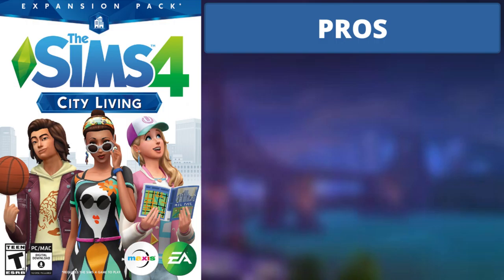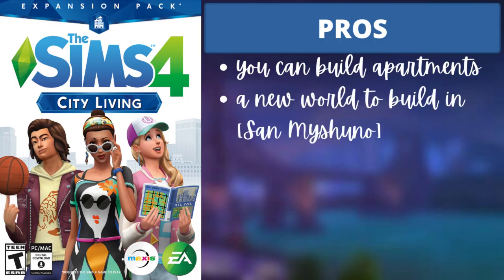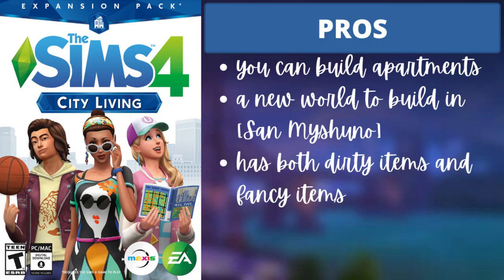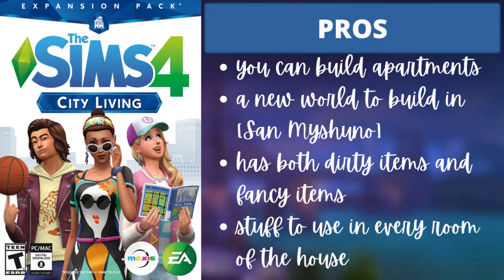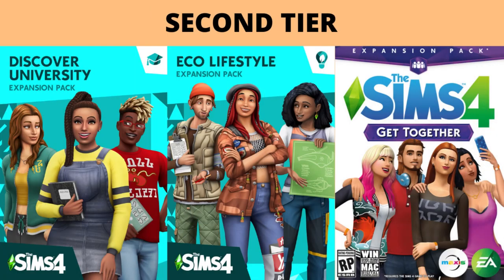For City Living, the four pros are: first, you can build apartments to add some variety; second, there's a new world to build in called San Myshuno; third, there are both dirty items and fancy items so you can build a rundown apartment or a really fancy penthouse; and fourth, similar to Cats and Dogs, it has stuff you can use in every room of the house.